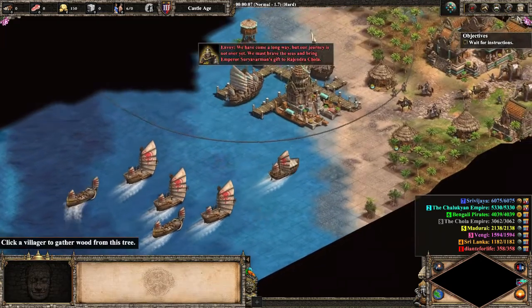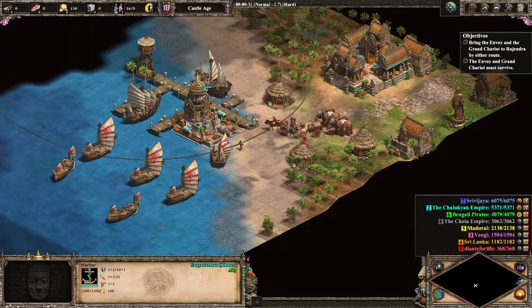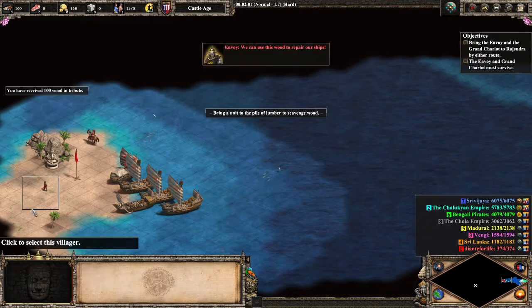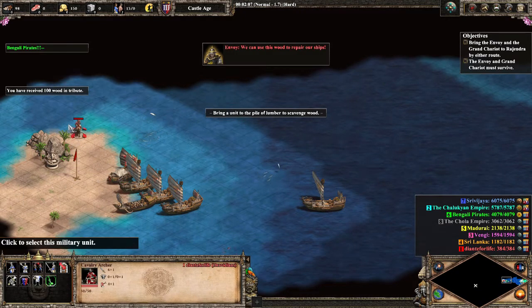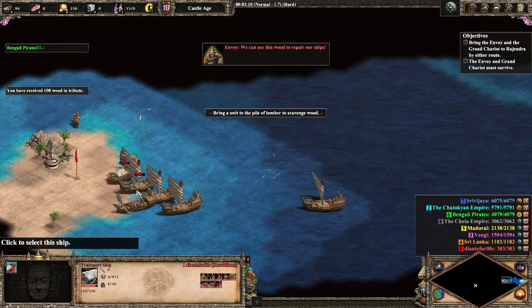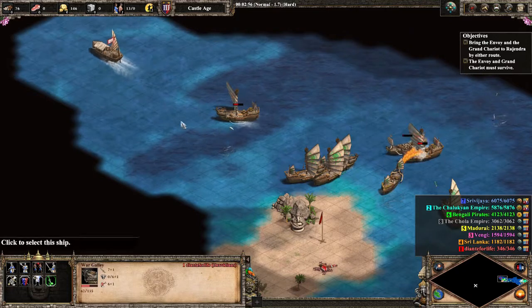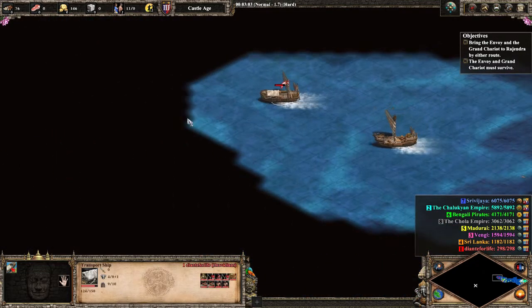In the third mission, he'll have to pick up a chariot. Said chariot and accompanying units will then be embarked on one of Dante's transports, which will then head over to Rajendra by the other route. Of course along the way, he'll be attacked by many ships, some from Sri Lanka and some of the Bengali pirates. Dante, though, will just lure them away with his ships without destroying any, and head off towards his final destination.